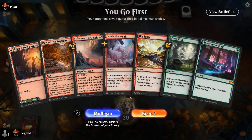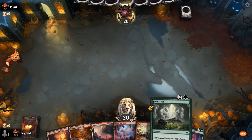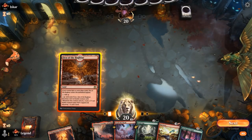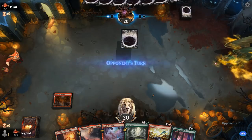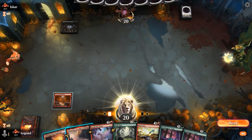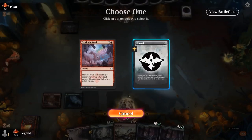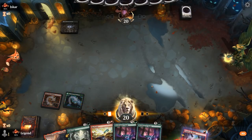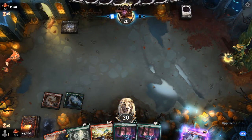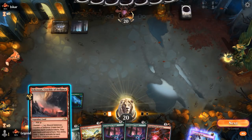Game 2: on the play with a keepable hand — early interaction, some ramp, and Stash to hopefully combo with a future reactor or Gold Span Dragon. We foretell against the black deck — Crush the Weak should be helpful. It's mono-black so far, and there's our reactor. Still prefer ramping with Field Trip.